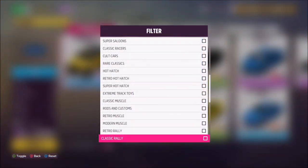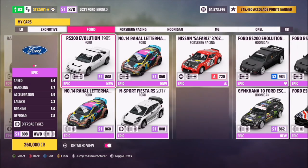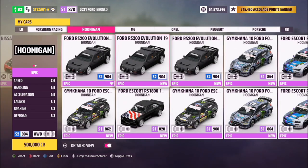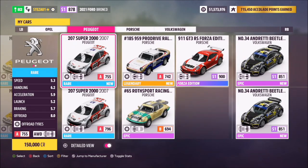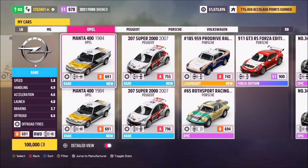As you can see here, I'm just filtering my cars by pressing Y and scrolling down to select rally monsters only. There are of course plenty to pick from, but I opted for the one shown in the thumbnail image, which is the Opal Manta — but you can use any one you want, it really doesn't matter.